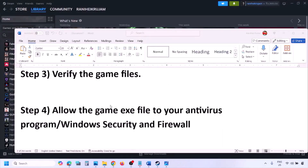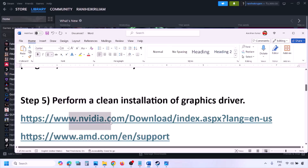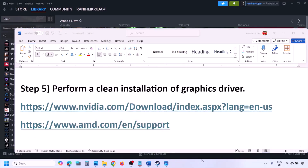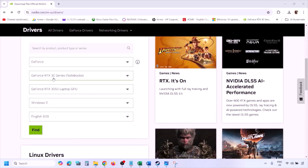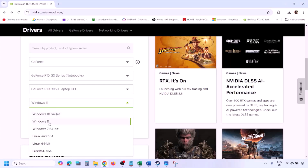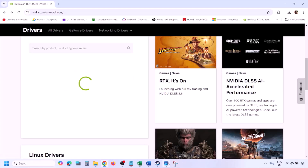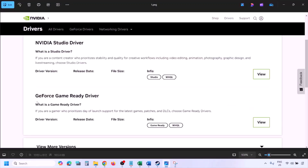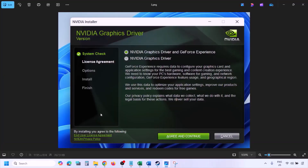The next step is to perform a clean installation of your graphics card driver. If you have an Nvidia card, go to the Nvidia website; if you have an AMD card, go to the AMD website. On the Nvidia website, select your graphics card from the list, select the right operating system (Windows 10 or Windows 11), click Find. You'll see the latest GeForce Game Ready Driver — click View, then Download, and let the download complete. Once done, run the EXE file.